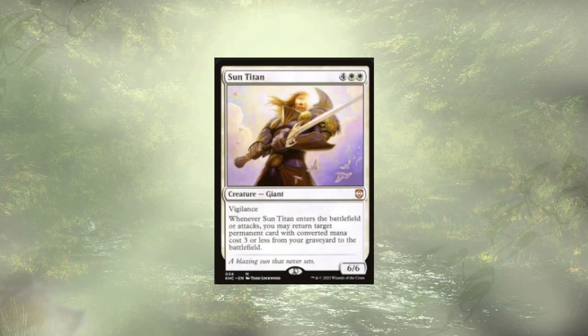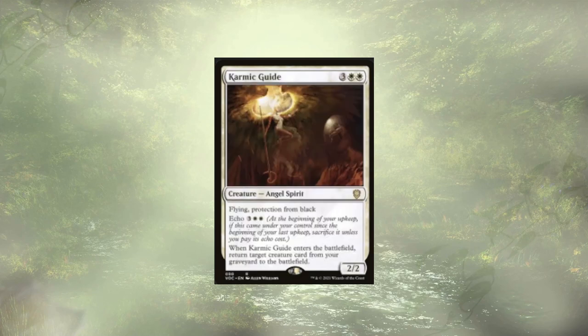Sun Titan: whenever they ETB or attack, we get to return a 3CMC or less creature from the graveyard to the battlefield. Karmic Guide has Echo, so we're never paying that Echo cost — they're almost always just going to die for us. But they have no restrictions on what they're going to get back, so we're generally cheating back one of our combo pieces.